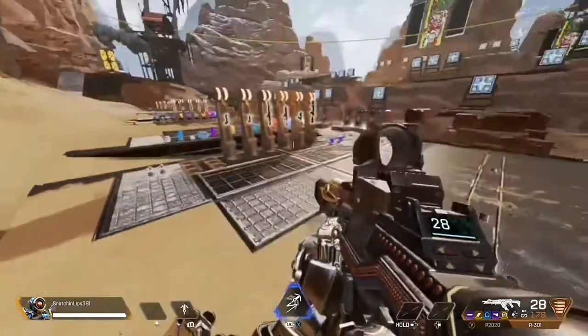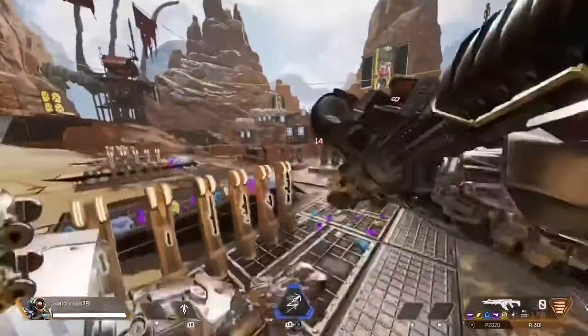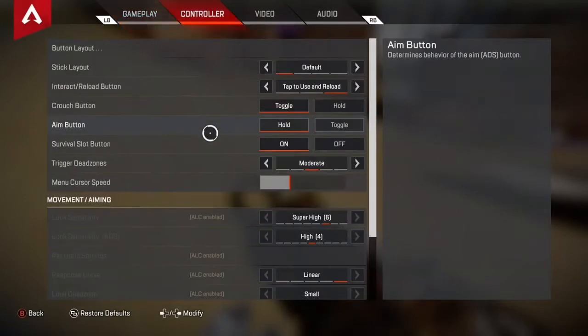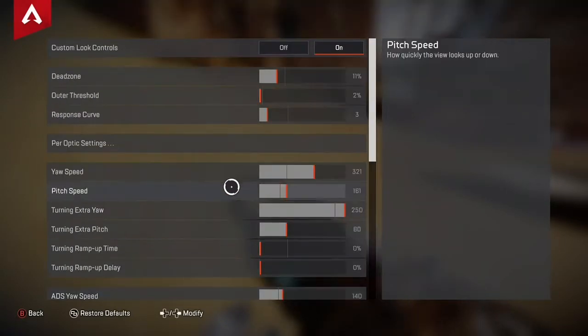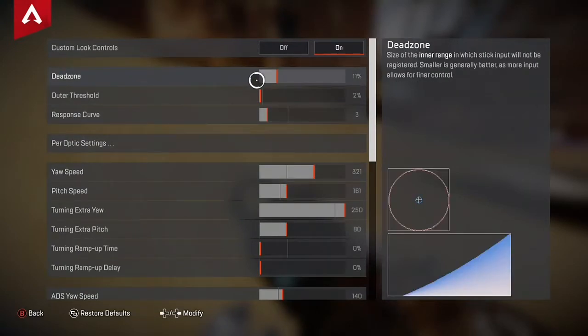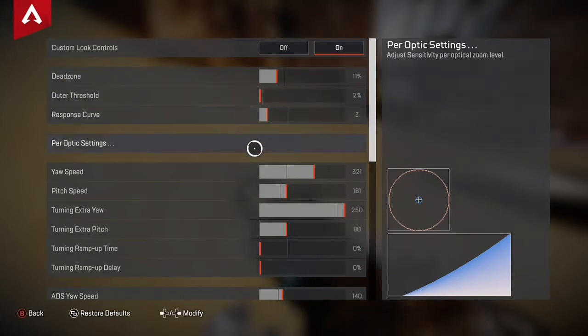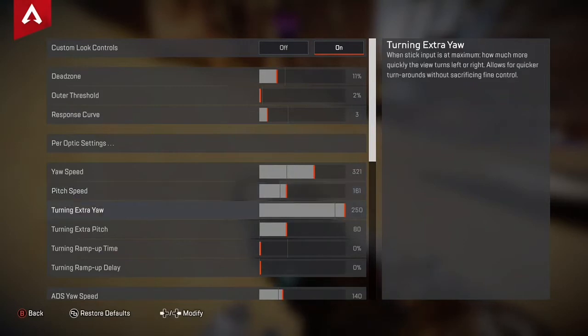Same video, new subject — I'm going to be showing you my settings real quick. Go to Settings, go to Controller, go down to Advanced Look Controls. Dead zone: I had mine on 11. Out of threshold: 2%. Response curve: 3. Yaw speed: 321. Pitch speed: 161. Turning extra yaw: 250.